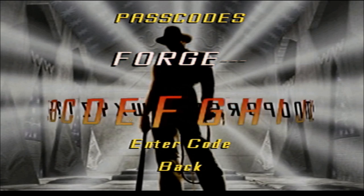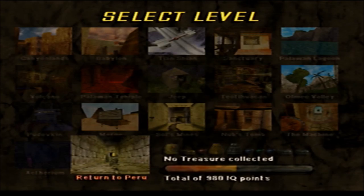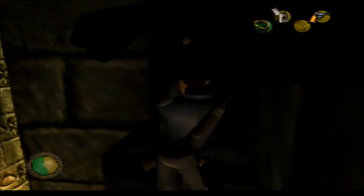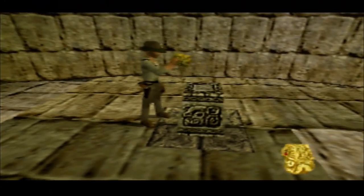If you gather most of the game's treasure, or if you use a cheat code that unlocks all the levels, you can play a bonus level where Indy revisits the ruins from the opening of Raiders of the Lost Ark. The level isn't anything to write home about, just humorous the way it retcons that Belloc got away with a fake idol because the real temple was hidden behind the rock trap and Indy calls do-over and gets the real one.